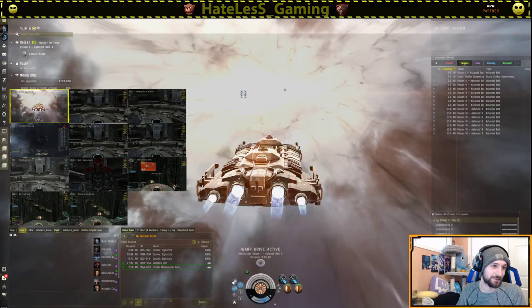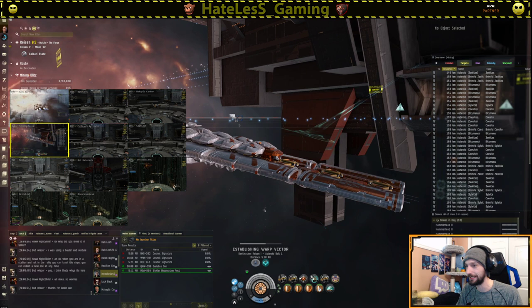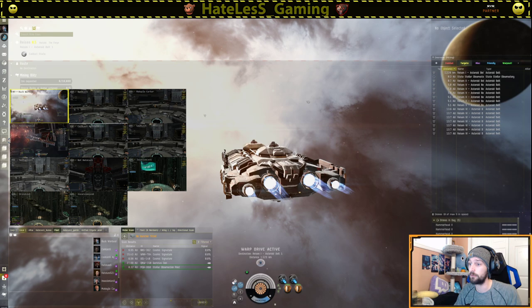So today we got a Hulk. He's gonna mine something, and we're gonna try compressing. And then we got an ORCA for the compression. We're gonna check it out, see how it functions, and try to understand it a little bit better.